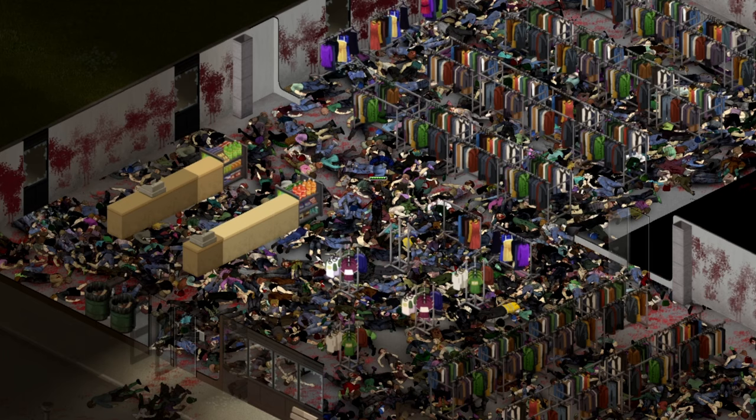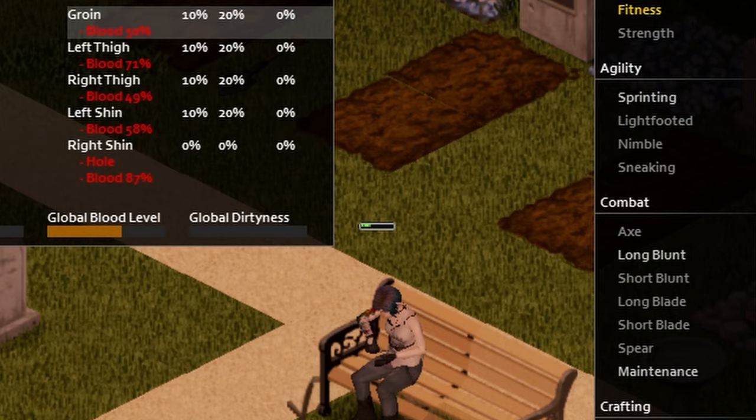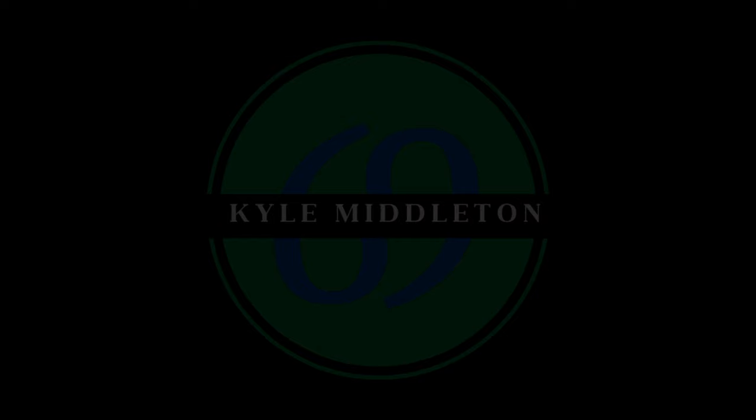Once you get your tailoring skill up to level 8, you unlock the ability to mend holes in clothing. This is different to putting a patch over a hole, as it restores the base protection of the location and lets you put a protective patch over it. This makes the clothing good as new, restoring it visually as well as in terms of protective quality. Note that not all clothing can be repaired. To do this, you actually need to use the same material as the item you're mending, and while the game doesn't explicitly point this out, you should be able to figure out pretty easily if something's made of denim or leather.